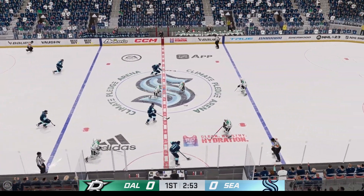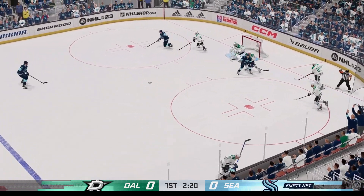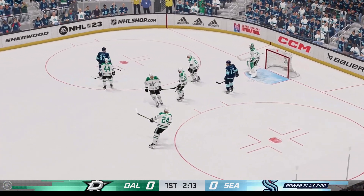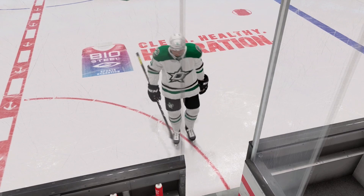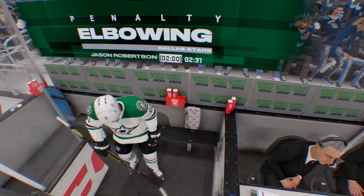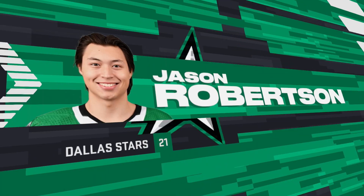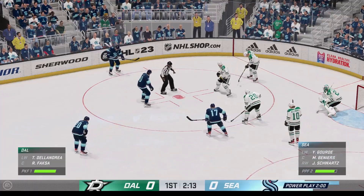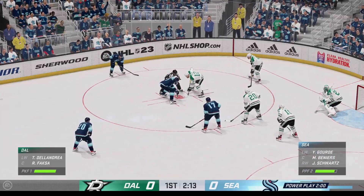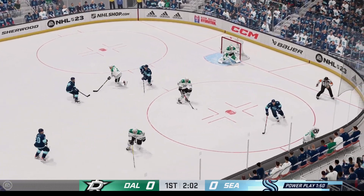The Kraken have gained possession off the wall, looking to make something happen along the boards. We got a penalty coming up here. There's the whistle — the Stars are getting two minutes for elbowing. Man advantage unit is set. Their first power play of the game. The game is scoreless, and now they'll start an offensive zone face-off, move the puck around, get it to the net, and try to impose their will on the other team.